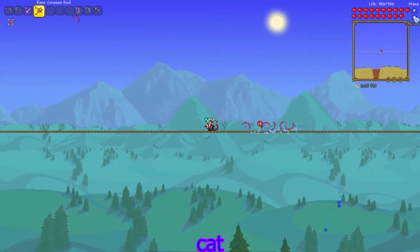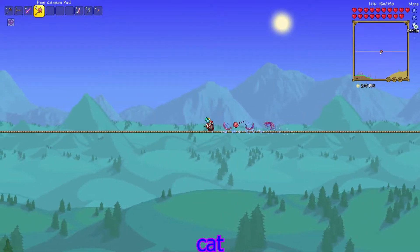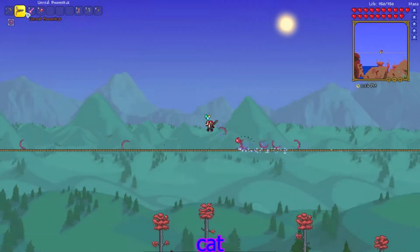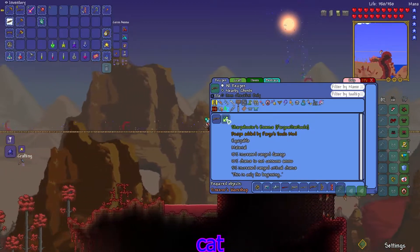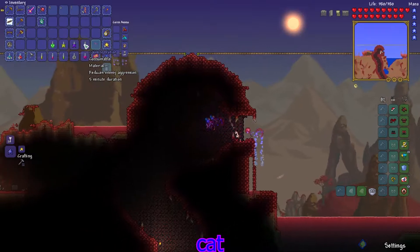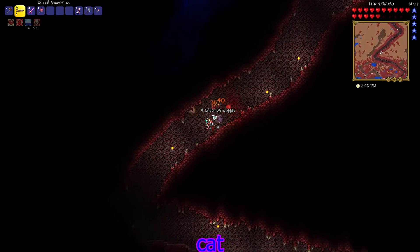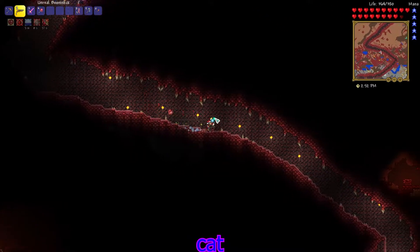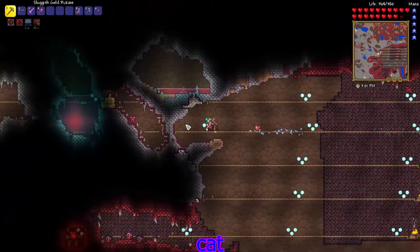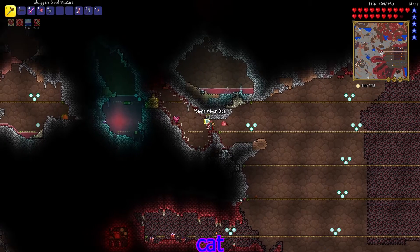My mana regen is really slow though — I guess I'm not wearing any mana accessories. I didn't even realize I have the 'Unreal' prefix on this Boomstick. What is this a material for? Oh, the sharpshooter assistance — we can make that after one mech boss. I can't mine that yet. Let's drink the calming potion while heading down. I used a potion so I'll have to wait for potion sickness to go away. Let me grab this life crystal I didn't get before — that's just 20 more life but it'll help.